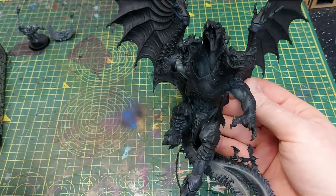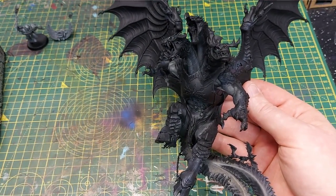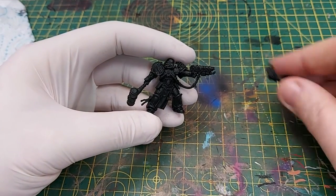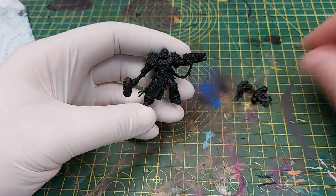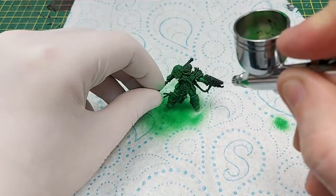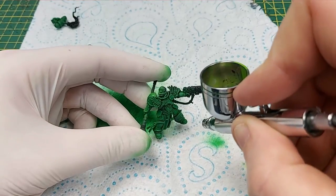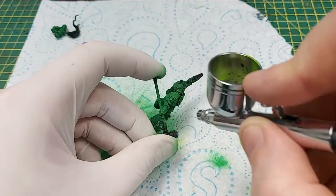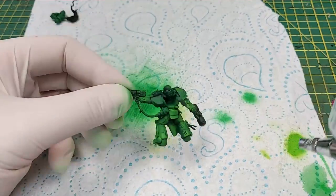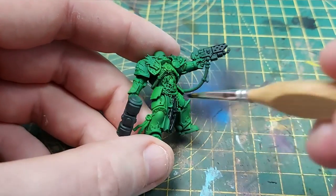I'm going to get Adrax built and get everything primed black while I wait for that last parcel. First up is Adrax Agatone — we're going to try and paint him in around two hours. He's primed black, we've got Warpstone Glow in the airbrush and we're going to give him a nice base coat. Once that's dry we're going to do a zenithal highlight using Moot Green, applied very finely on the top raised areas such as the shoulder pads, toe caps, and kneecaps.